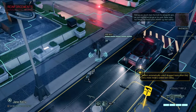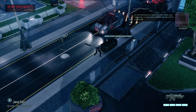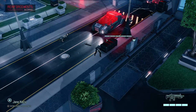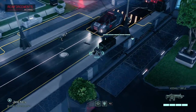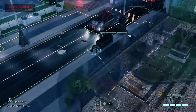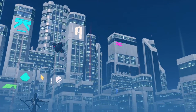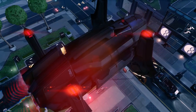Enemies can drop loot — this one had a scope, which we can add to one of our weapons for better aim. Now the game forces us to go inside, which isn't what I'd normally do. Peter is now all alone right next to the car, defending our position.